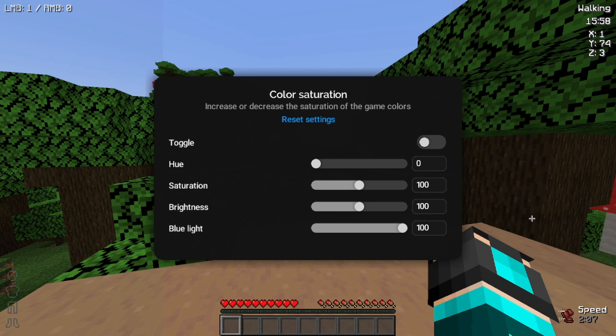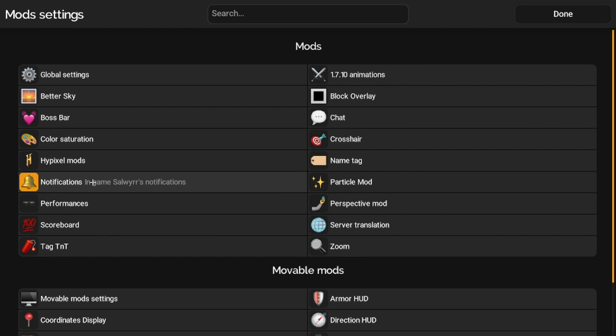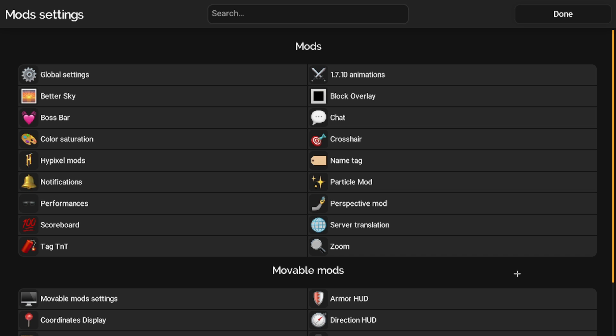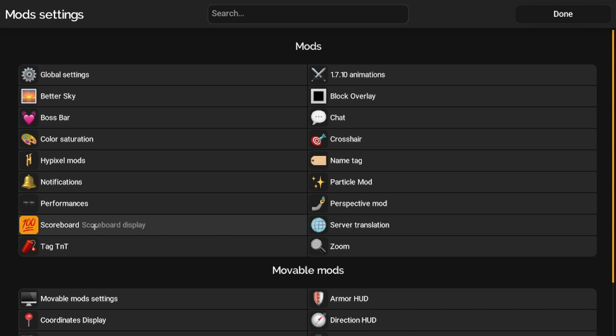For Hypixel Mods, if you're playing on Hypixel you have Auto GG — you can say 'good game' or just 'gg' in general — and Anti GG, Auto Who, and Auto Friend. For Notifications, the notify key is Y and the deny key is N. So if you get a notification from someone on the Salwyrr Client platform, you can notify them back. The Performance Mod includes smooth frames, chunk update limiter, and low settings — I'll just turn that all on.